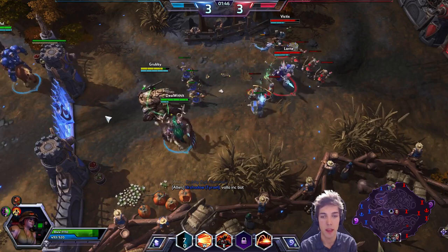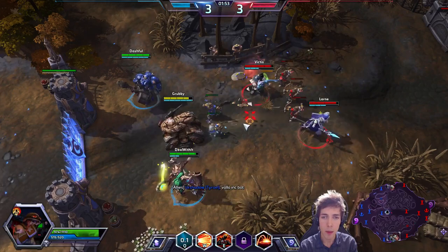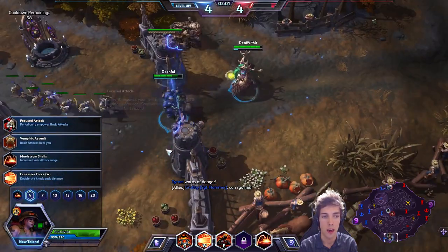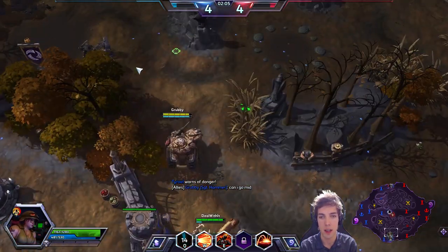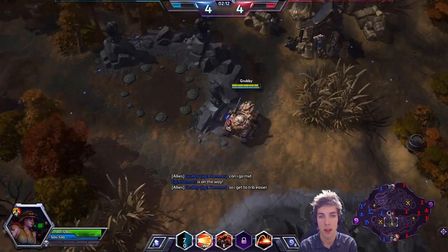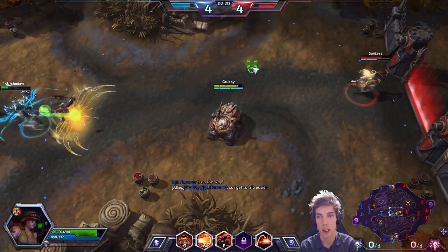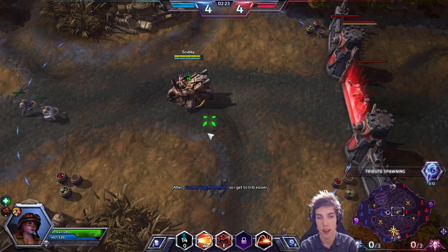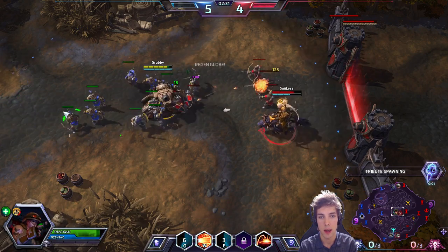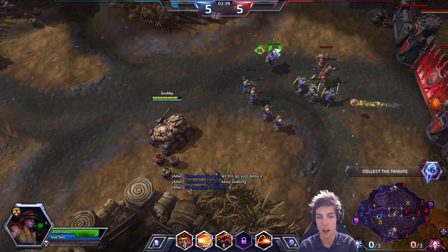Any basic attack I do now is going to miss because of that. Valla is coming. It would actually be good for me to be in the middle now since we're not really getting pushed down — it would allow me to get to the Tribute easier. I'm going to take Milestrom Shells here for the extra attack range. Just adding some damage here on Valla. The thing is spawning at the bottom so I'm going to try and clear this wave quickly to get some extra XP, but now I should get there.